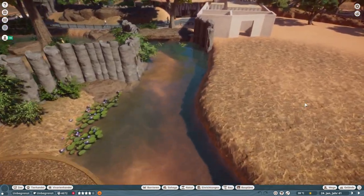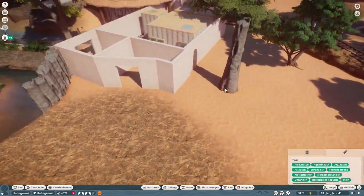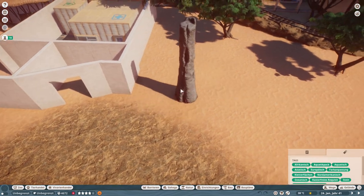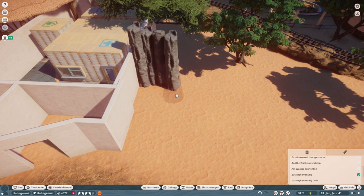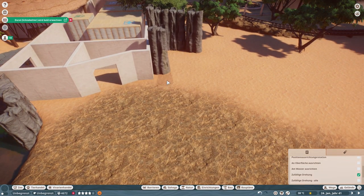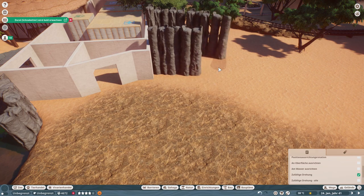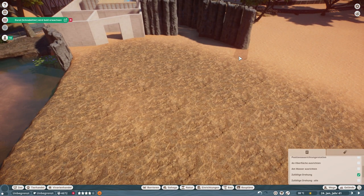So in today's episode, which is going to be a tiny episode, we are going to build a new habitat for the Commodore Dragons, which are also an animal that lives on — I think it's only on one island in Indonesia, the Commodore Islands. That's where the name is coming from: Commodore Dragon.